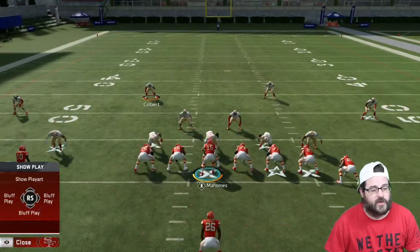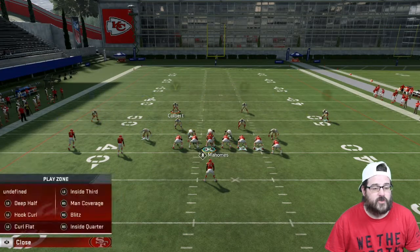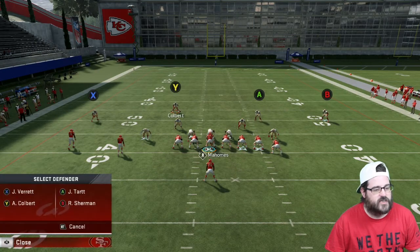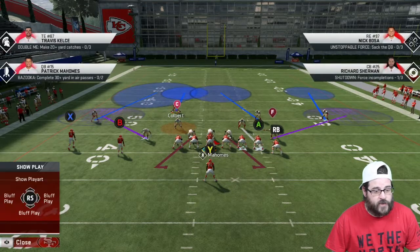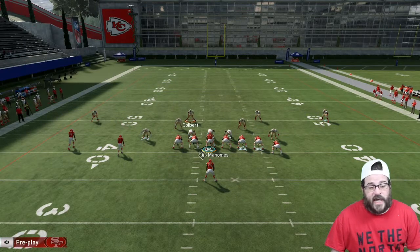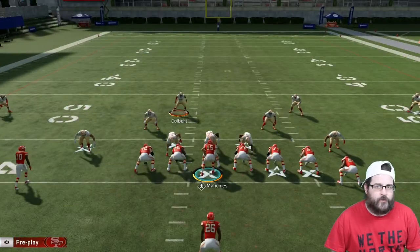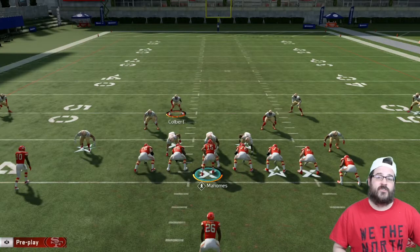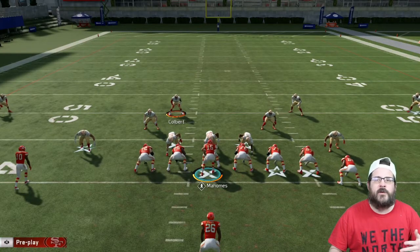Put the middle linebacker into a spy, man up the other tight end or running back with middle linebacker 1, put your strong safety into a deep middle but move him into the box, and put your DB on the same side as your free safety into a deep half. That's the basic setup I use starting out most games. What this is really vulnerable to is an out route from the wide receivers — a smart-routed out route is going to get burned. When they start doing that, I mix in some Tampa 2 to throw them off and shut them down there, keep them guessing.